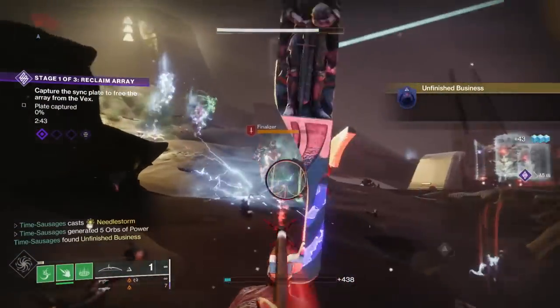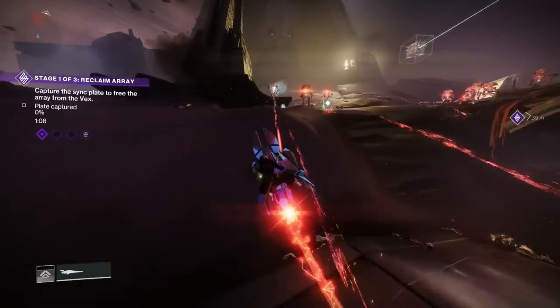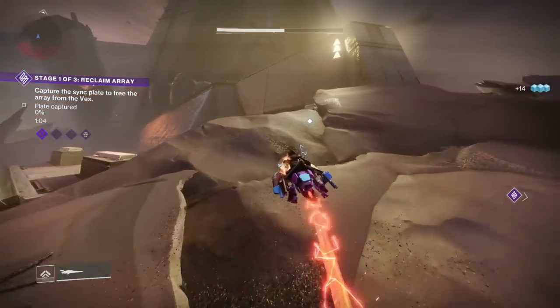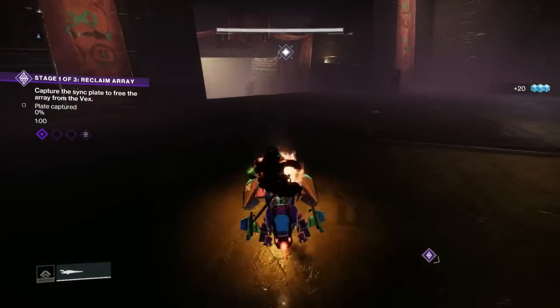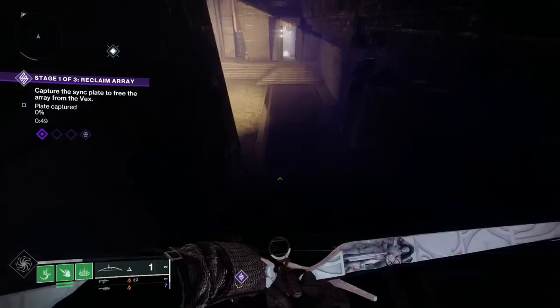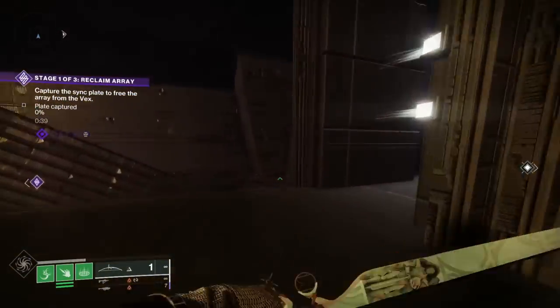Next we've got to go and get a seed of silver wings - throwback to Season of Arrivals! This is actually on Calus's ship. The waypoint marker will appear so just make your way towards it. I'm going to take you through this because it can be a little bit confusing regarding where the marker is telling you to go.